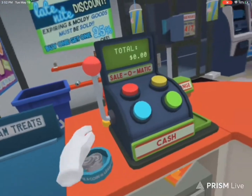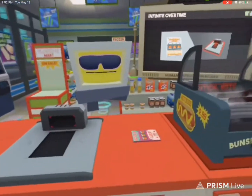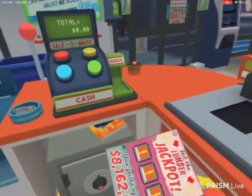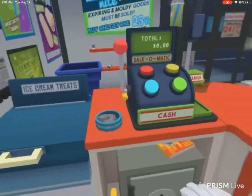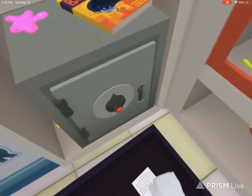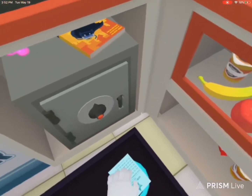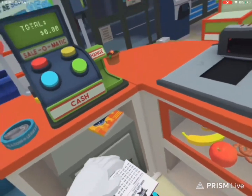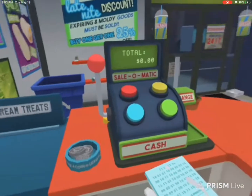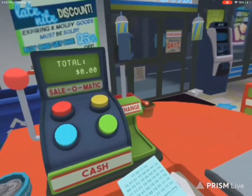He won eight million dollars. Well, I can't give him a million! You don't have to give him eight million dollars. Is this his ticket? Yeah! Oh my god, that is so funny. You have to scan it — oh, I lost it! I keep dropping it. It's like magic, it's levitating. You scan it with the scanner to your right.